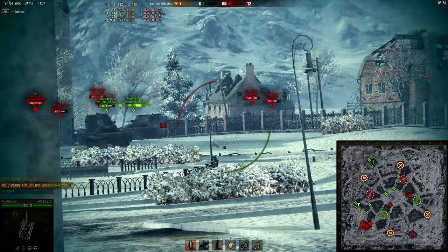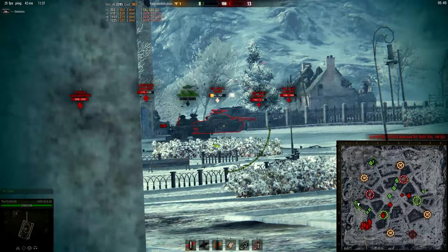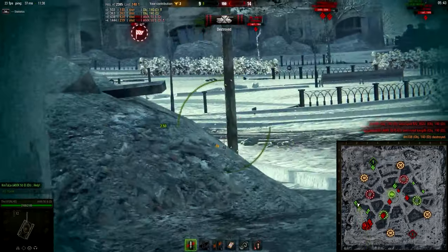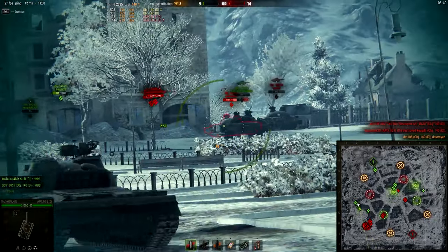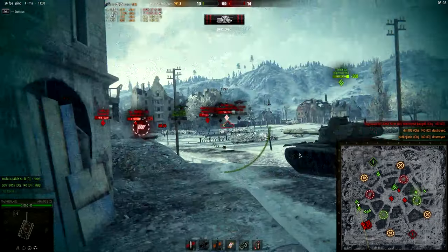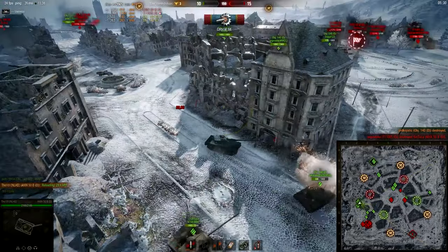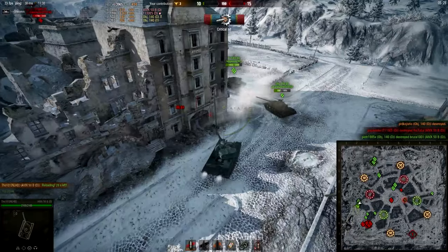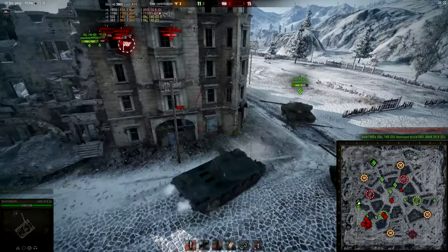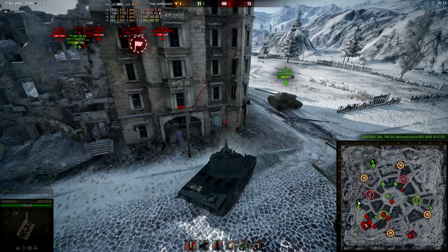Six seconds left — let's kill one of these objects. I killed one and got a point. That ammo rack was genius. I just killed two tanks and they gave me two points for the team, but the enemy is four points ahead. The best thing we can do is deliver the flag, but we can't right now because this guy has the flag.